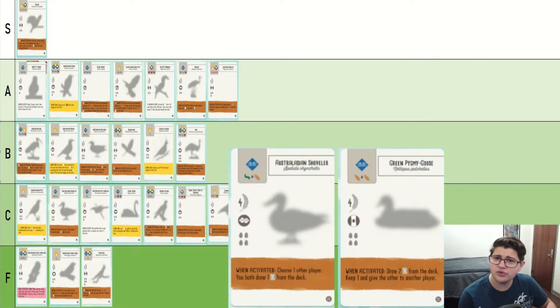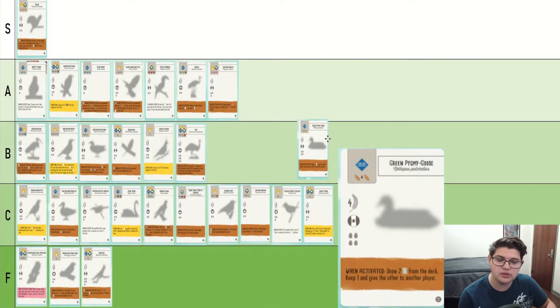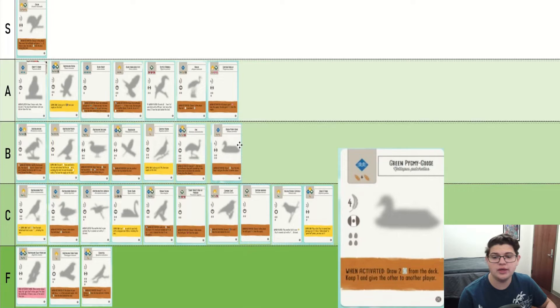Green Pygmy Goose is basically just a slightly better version of the Australasian Shoveler. You get to choose which card you keep of two and the other one goes to another player. So this is definitely better, though I think the difference is not that much. It's all right.